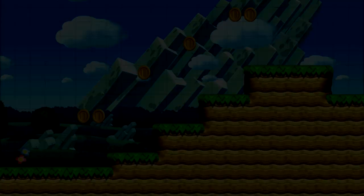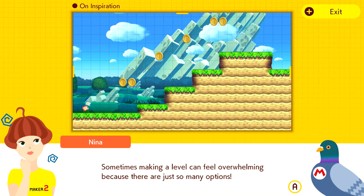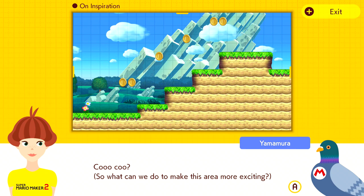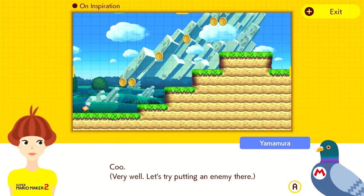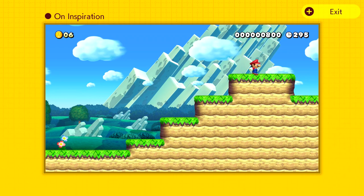The next lesson is On Inspiration. Sometimes making a level can feel overwhelming because there are so many options. In times like that, it helps to have some kind of inspiration for the course you're making. The area shown here is a simple series of platforms for Mario to jump on. To make it more exciting, Yamamura places an enemy on the highest platform — the single Goomba makes this area slightly more challenging. When Nina challenges him, Yamamura adds two giant Goombas to really show her.